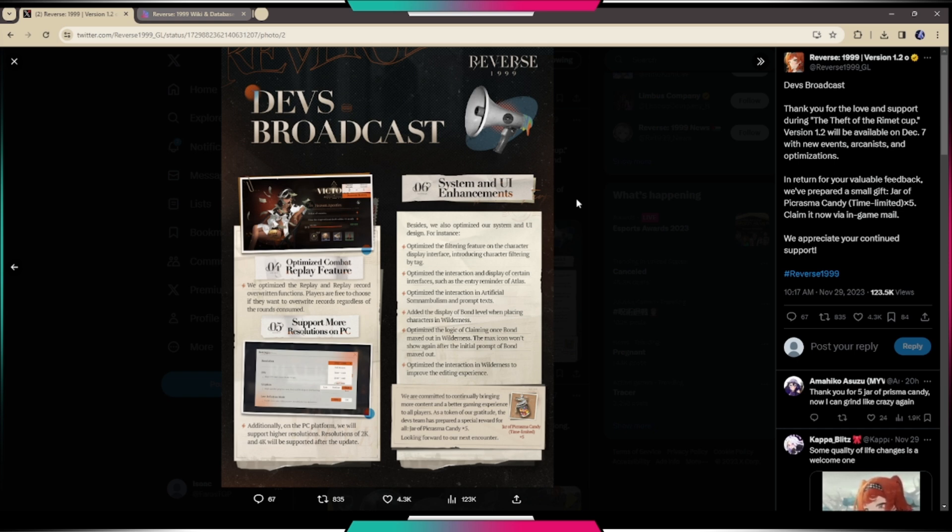Number six is system and UI enhancements. They're optimizing the filtering feature on the character display interface, introducing character filtering by tag. They're also optimizing interaction on certain interfaces like the entry reminder of Atlas, improving interaction in Artificial Somnambulism, adding display of bond level when placing characters in Wilderness, optimizing the logic of claiming once bond is maxed out, and improving the overall editing experience in Wilderness.